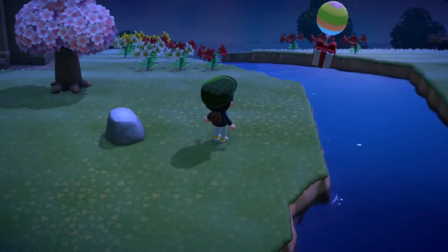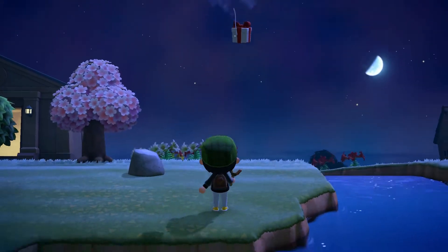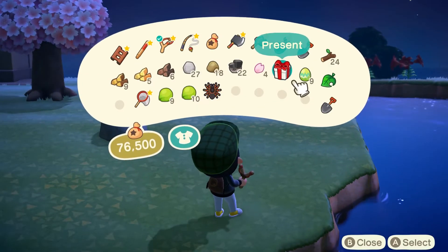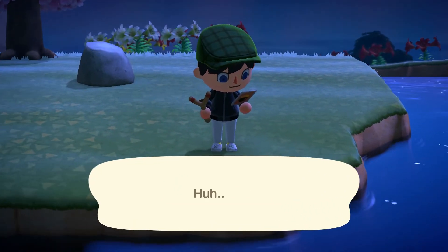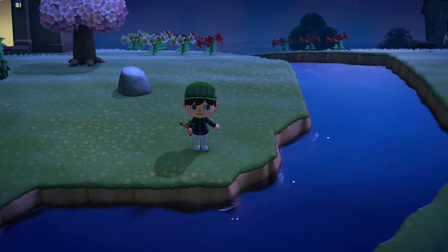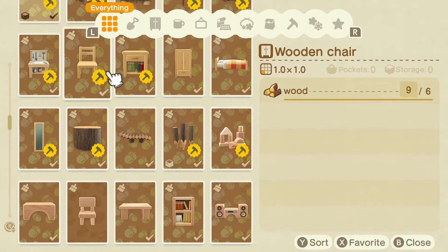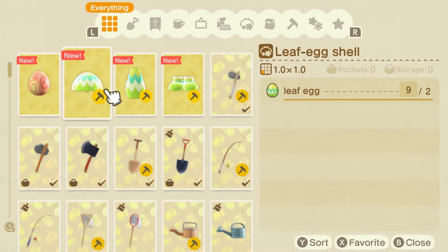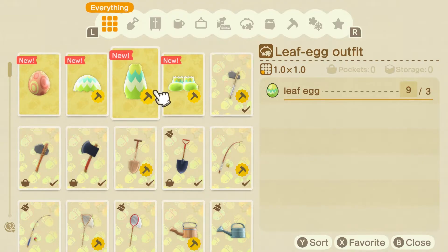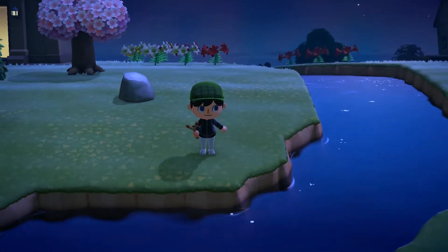Whoa, look at that balloon — it's different! Bunny day lamp? We have to check Villager's DIY thing. This game makes me so happy. Oh look at all this stuff — wood egg, leaf egg shell, leaf egg outfit, leaf egg shoes. I can make egg shoes, everyone!